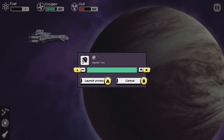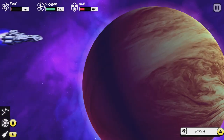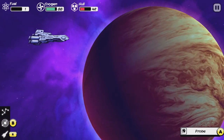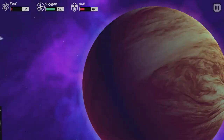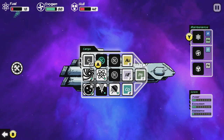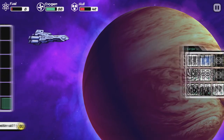Now I need to figure out how to replenish my resources. Launch probe — there's A. Launch probe, another one, launch probe. We're going to slowly fuel up. I wish there was an easier way to do this — it's kind of boring. Hull's beat. Launch probe. We got some more this time.